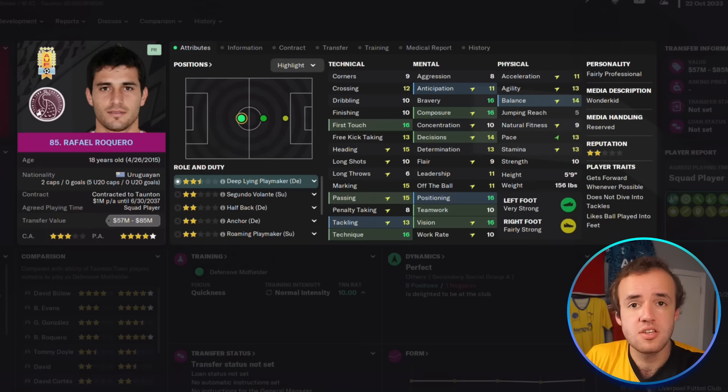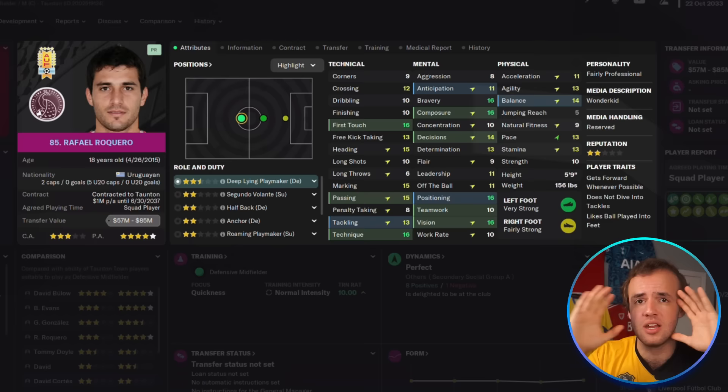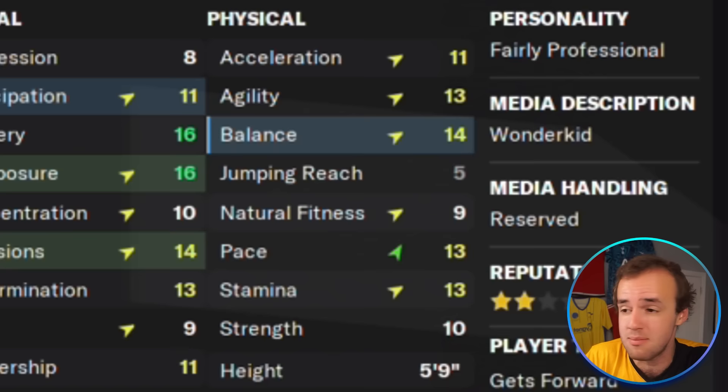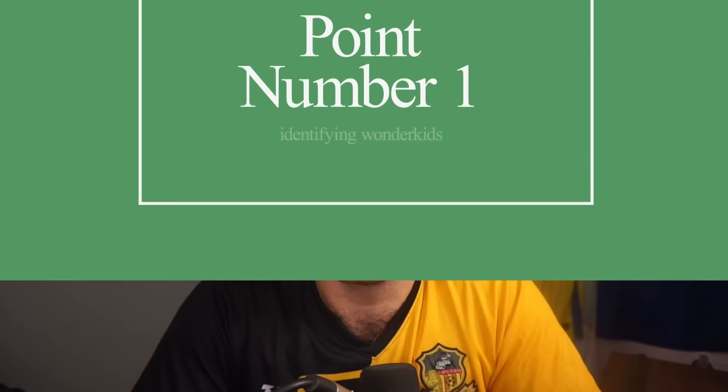Even when you find players like Ricquero that you think project out to excellent development, they're not going to change the type of player that they are. Ricquero is always going to be a smart, reliably positioned player. We could add things to his game, but not too much. It's one of the most common mistakes I see people make when they start really trying to sign wonderkids in Football Manager for the first time — they sign everybody with five-star potential and think they're just going to become world beaters at everything. Unfortunately, that's just not how it works in real life or in the game. And that is the first key: don't expect a player to be something they're not, or you will always be disappointed.